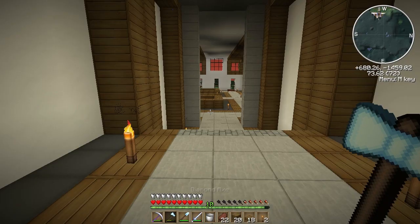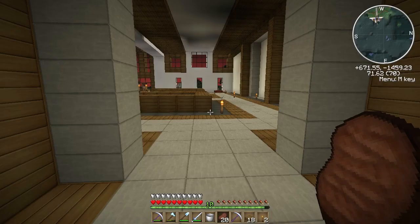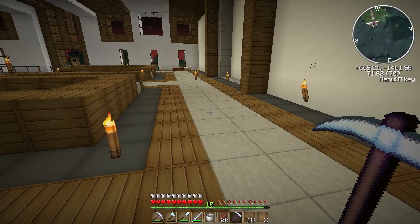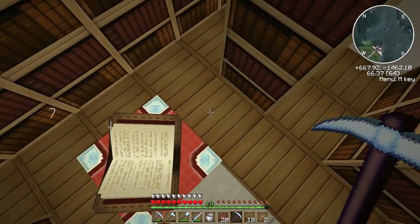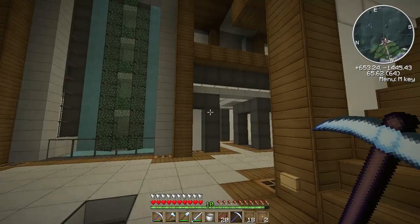I already did an enchant in the previous recording - I got this pick here: Efficiency 3, Unbreaking 3, and Fortune 2, all within level 24. I was trying to get a level 25 enchant but couldn't because of how my bookshelves are arranged. I put torches there, there, and there and it gave me level 24, so I just went with it. Pretty decent result though.